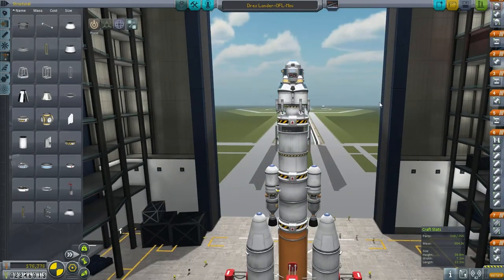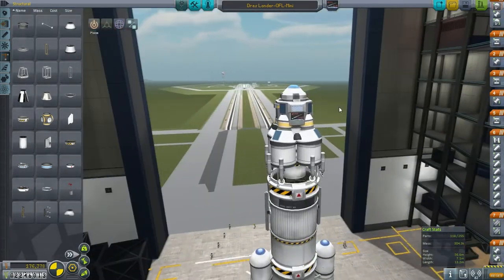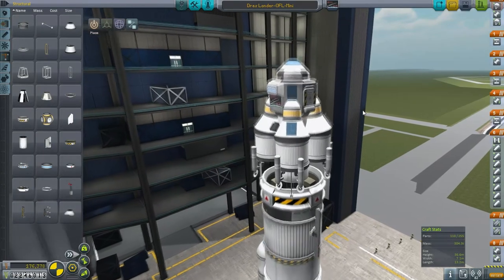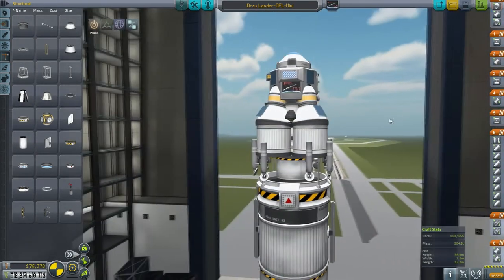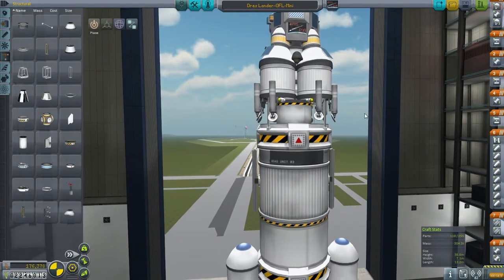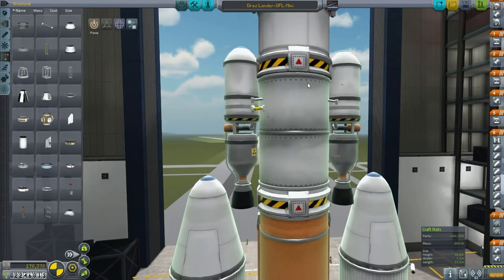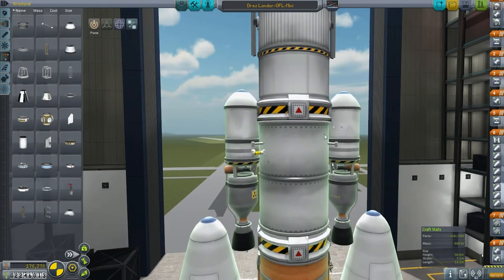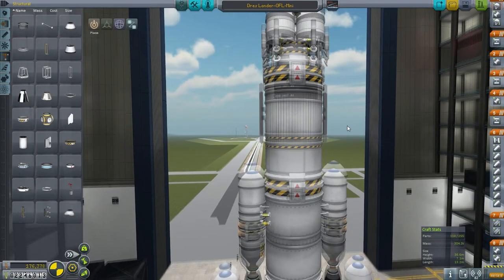Here we go — I've decided to give our Drez mission something generally similar to what we've already launched to Tylo, except obviously now a crewed capsule with parachutes for return. This portion should have about over 3000 meters per second of delta-V, and its job is to land on Drez, take off from Drez, return to orbit, and then return back to Kerbin. 3000 should be more than enough for that. This stage will be to get us into orbit around Drez. I'm using the OFL that I've just designed — I decided not to design a brand new launcher just for this, especially since the OFL worked, except for that skipper stage.